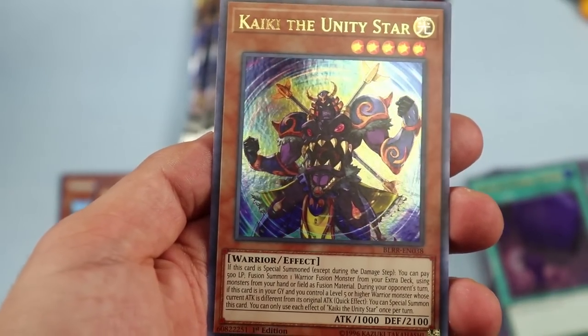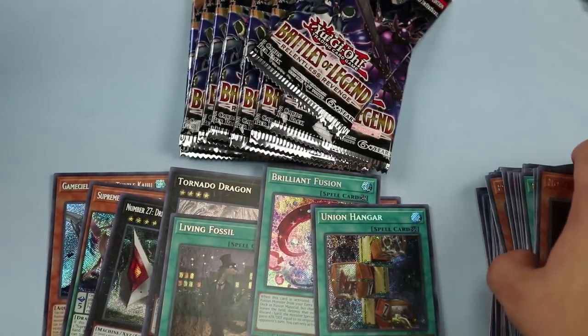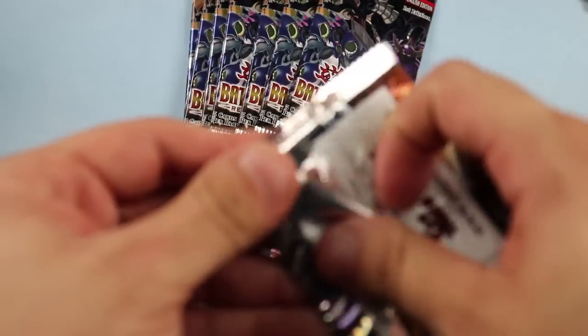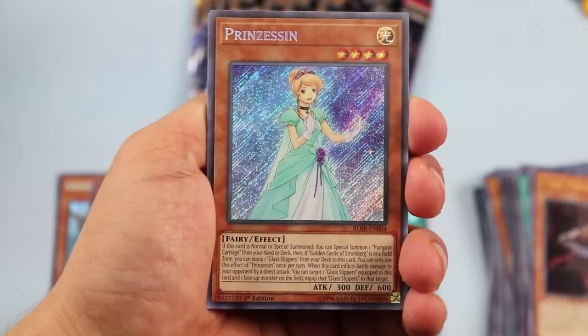Covert Contact and Taiki the Unity Star — another Unity Star warrior card you can play in that Gouki deck. I said I don't know how relevant it's going to be, but it's there as an option.